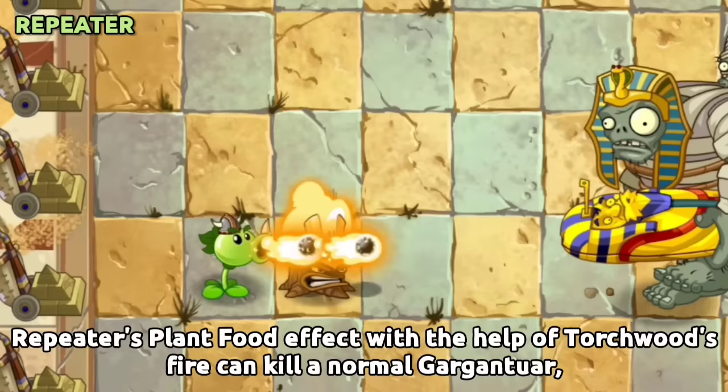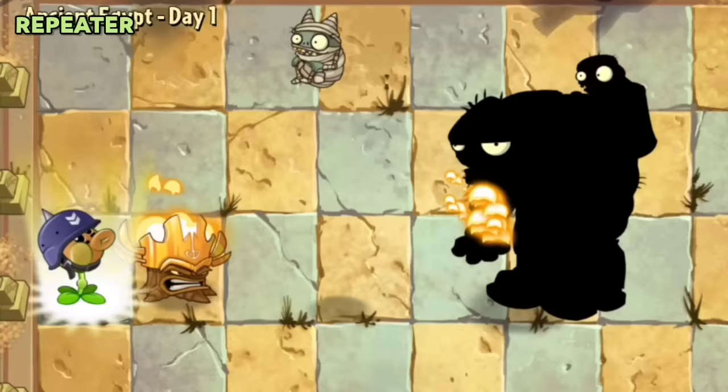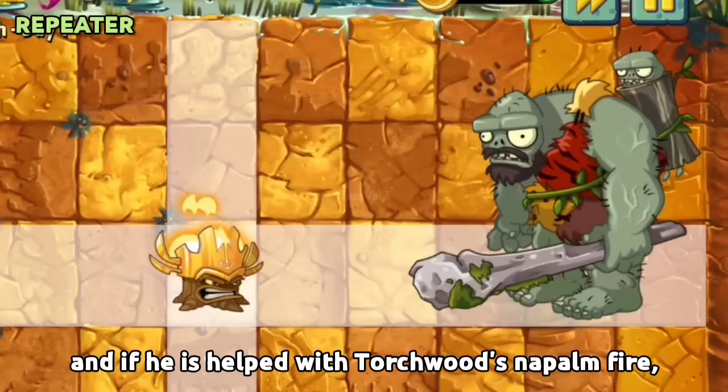Repeater's Plant Food effect with the help of Torchwood's fire can kill a normal Gargantuar. And if he is helped with Torchwood's Napalm Fire, he can even kill a Jurassic Gargantuar.